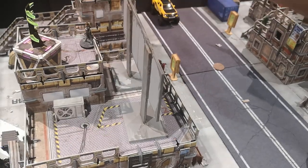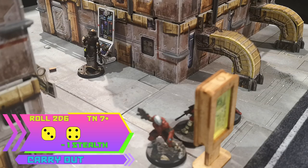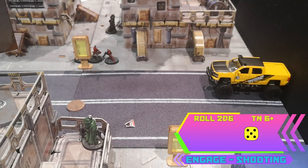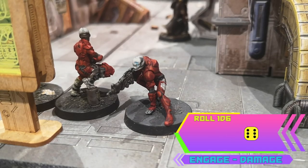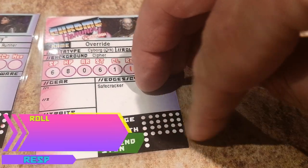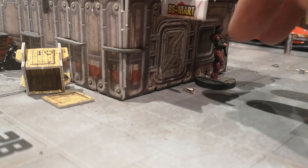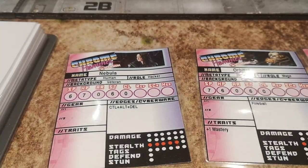Let's get Ecstasy up to the objective. Orbital isn't running for cover just yet and this time hacks in — more pay data. Override is in position and decides to draw attention away from Orbital. He shoots and hits. Oooh, it's a heavy hit, almost taking the guard out in one shot. Now he's exposed though so the corporation gains response points — one plus the stealth lost. Nebula thinks everything is under control and continues to lay low, moving towards the board edge.